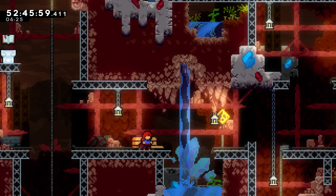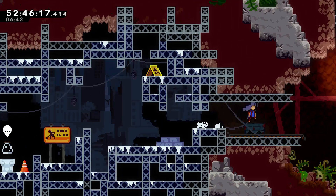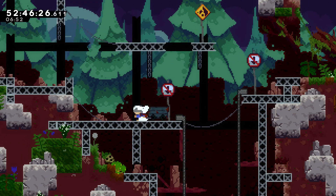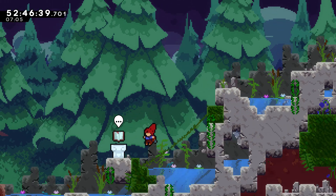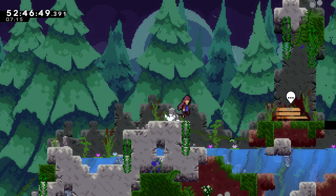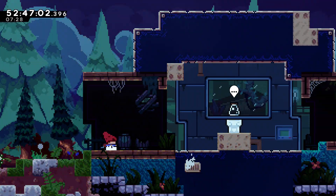That rope doesn't consume stamina — interesting. I'm just having so much fun exploring right now. Another Forsaken City. I think you just get infinite stamina on the ropes, which is a neat mechanic. I should sit on every bench just to save it — though I think you just have to discover it on the map. Wow, there's so much and it looks so pretty.